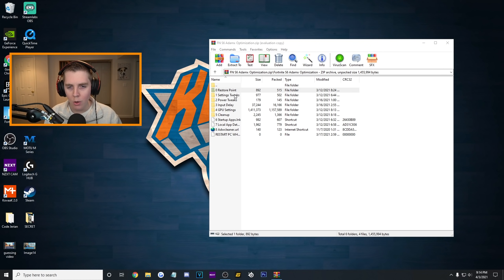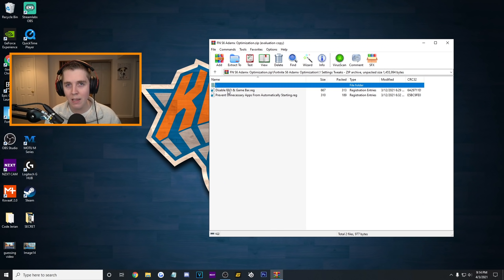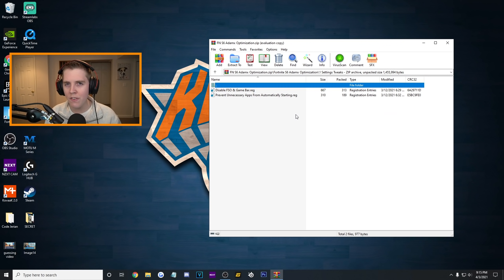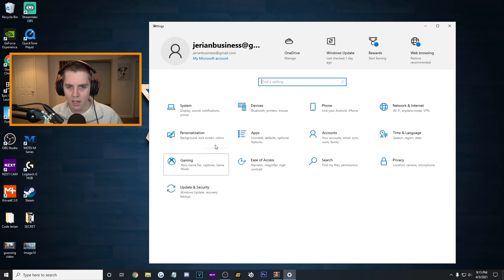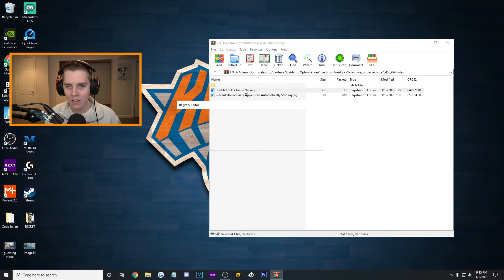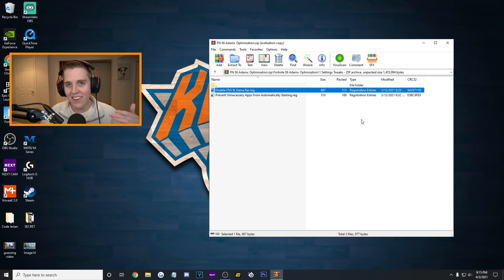Back in the AdamX folder, we're going to go to the first tweak — the settings tweaks. The first one is to disable full screen optimizations as well as your game bar. These are registry tweaks — the type is registration entries. This is basically going to do different settings changes for you. In theory, you can go to your settings, go to gaming, Xbox game bar, and turn it off. This is the same as what AdamX's folder does — it just does it for you by simply clicking, pressing yes, pressing OK, and it did all the settings in one quick step.